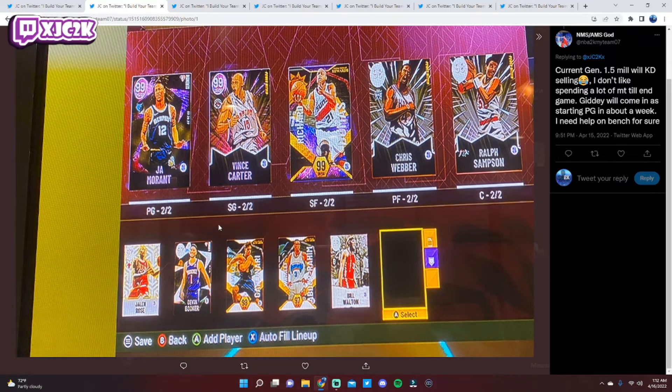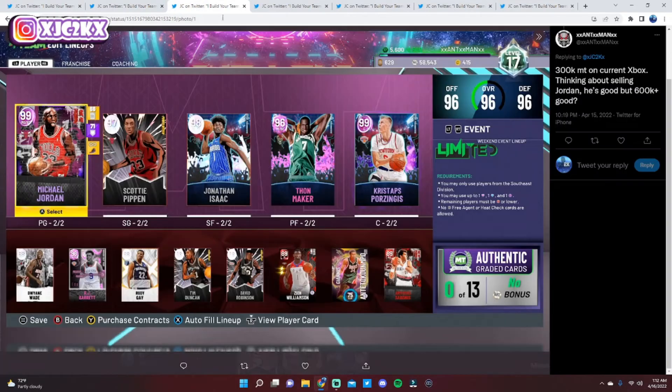With 300K MT, my boy Ant-Man is considering selling Jordan — he's good, but 600K-plus good? I'm going to be honest, I think he is 600K-plus good. He is the best card on the team, so dominant at the PG position. I wouldn't sell him. The rest of your team with 300K you can potentially look to upgrade a little, potentially the shooting guard position by upgrading Scotty and or RJ. But honestly, this is a very, very well-built team already. I don't think you need significant upgrades.